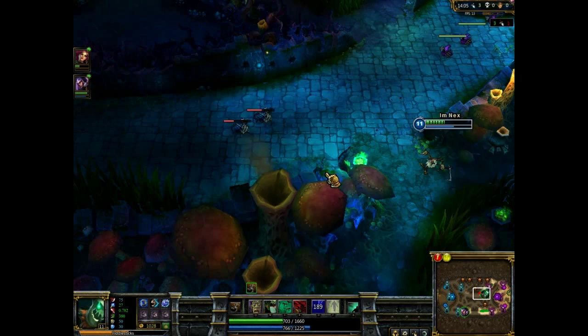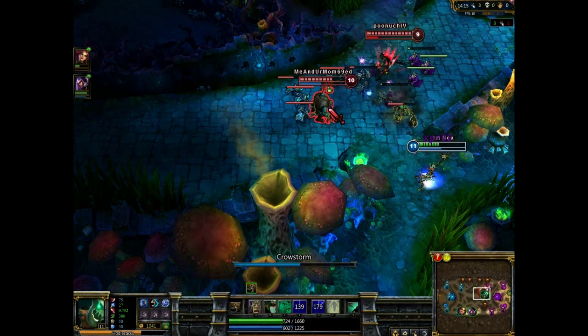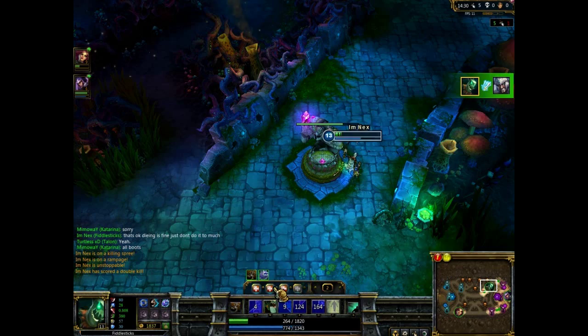I think I'm going to Crowstorm them — this is a really good tactic. Yes, I do it. I kill Yorick. He endless rages but I still kill him — he casted his endless rage too quickly. So I got a double kill there — two on one double kill. That's great!